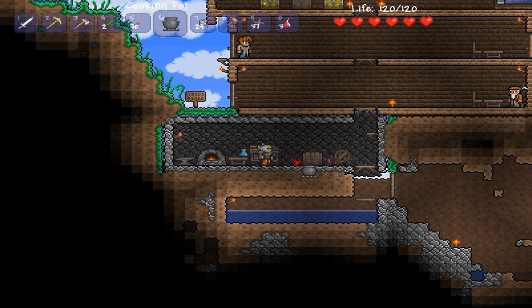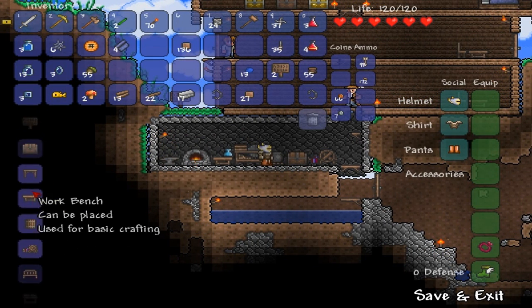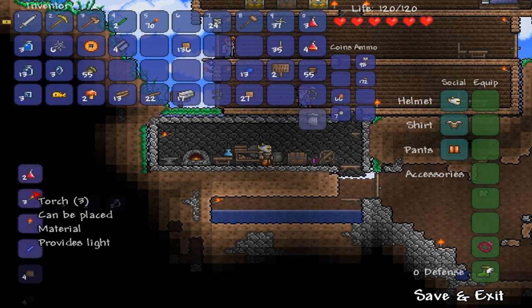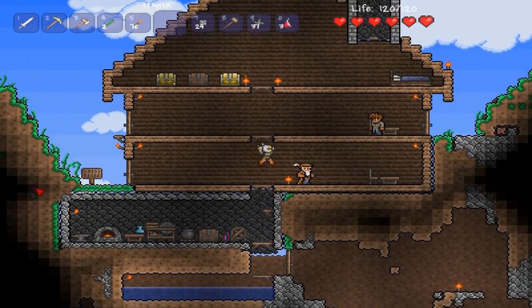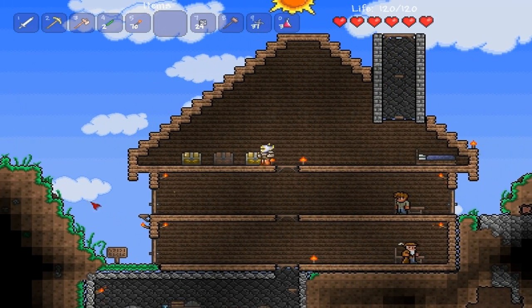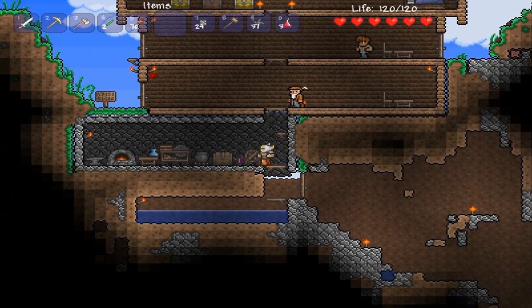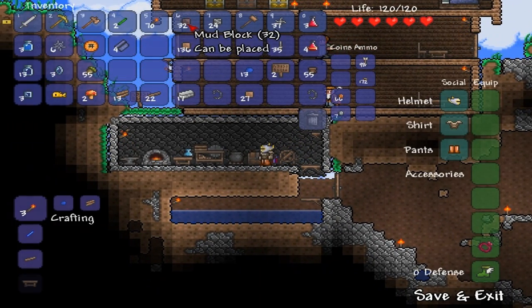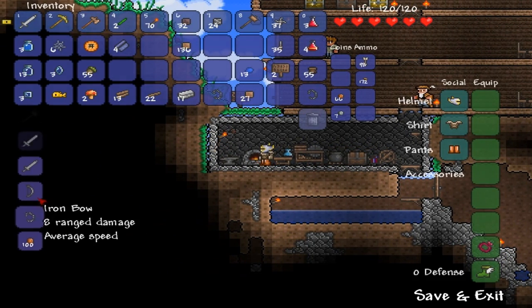Now that I have a cooking pot I'll need to make a bowl. To make a bowl I need clay, and I hope — yes, I have some. Good. I need to be close to the furnace for that.